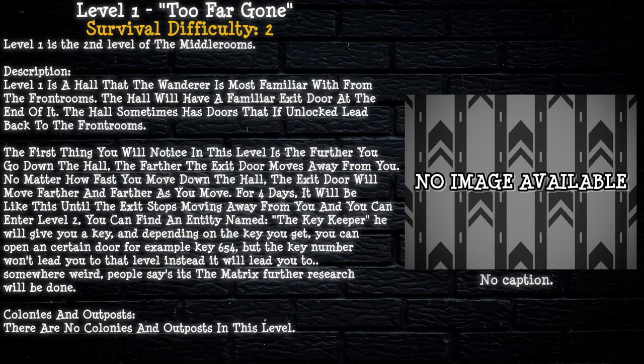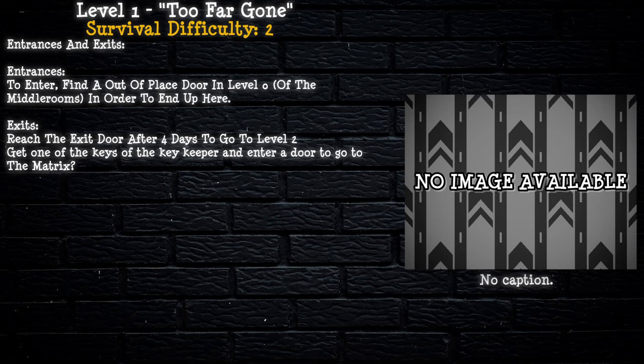There are no colonies or outposts on this level. Entrances and Exits. To enter, find a door out of place in Level 0 in order to end up here. Exits: Reach the door and after 4 days you go to Level 2. Get one of the keys from the Key Keeper and enter a door to go to The Matrix.